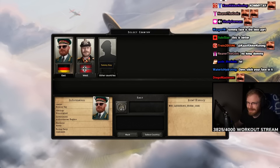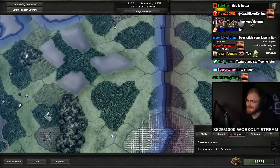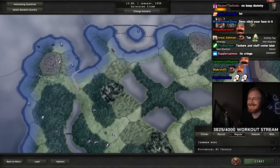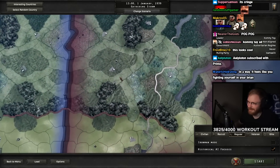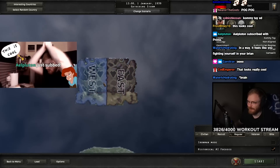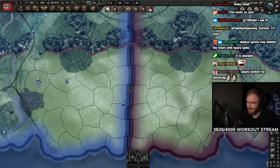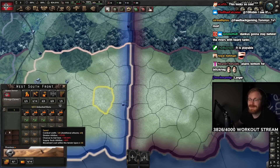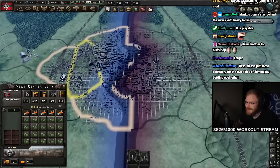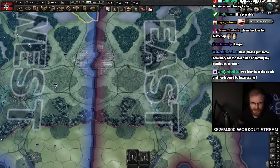Look at the different terrains - it's utterly mirrored. The size is perfect; I was worried it was too small but the front line is massive. Different biomes: here we have a desert biome, and over here everything is different - a hill, a plain, a big city in the middle. Urban areas with factories and resources. The map is exactly what I was looking for.